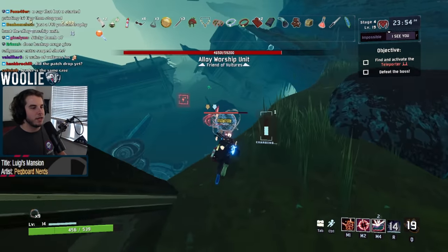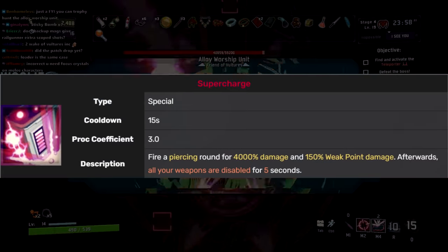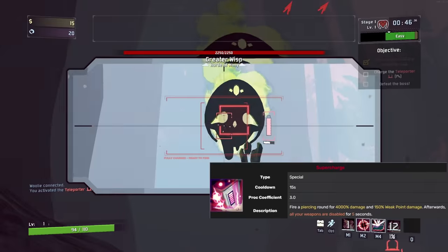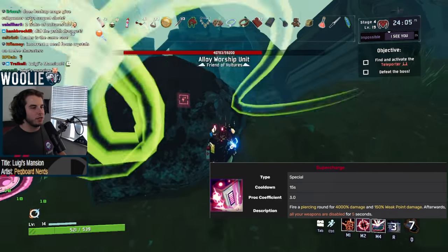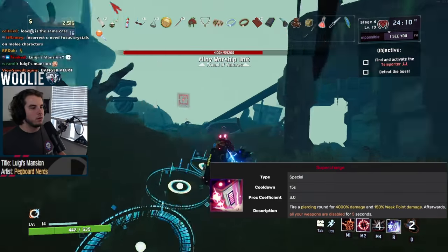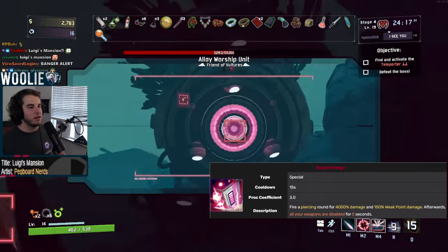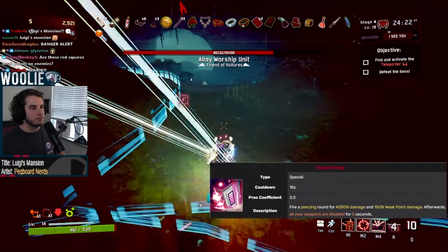Railgunner's special abilities are both massive piercing single shots. Her default, Supercharge, is all about the damage. After a quick charge up, which depends on your attack speed, your next shot deals 4,000% damage, has a 3.0 proc coefficient — yeah, you heard that right — and deals 50% more damage if you hit a weak point. You can think of the 150% weak point damage as having your total damage multiplied by 1.5, as weak point damage is a separate multiplier from critical strike damage. Also, it's not an extra 150%, just 150% of the baseline value, which 100% weak point damage is the baseline.